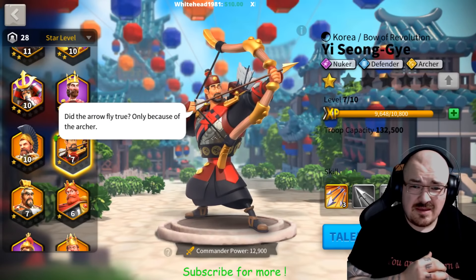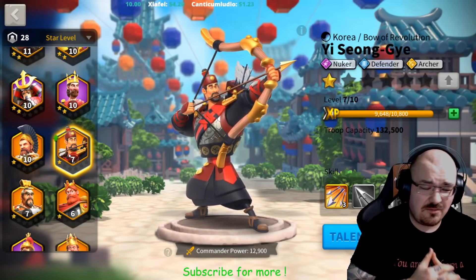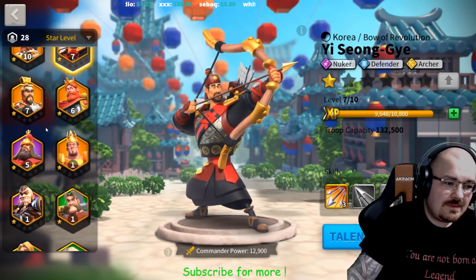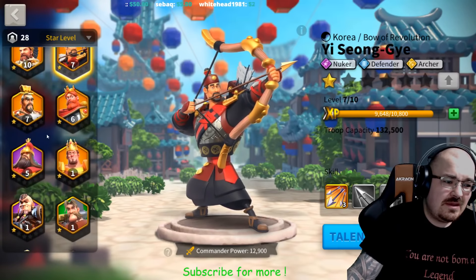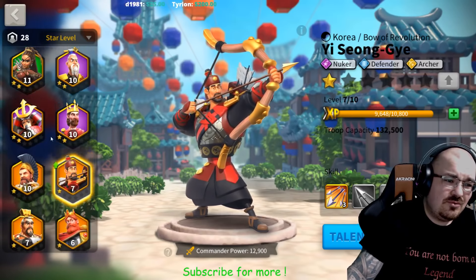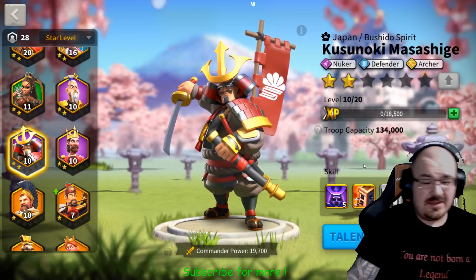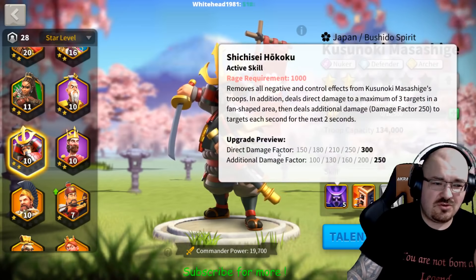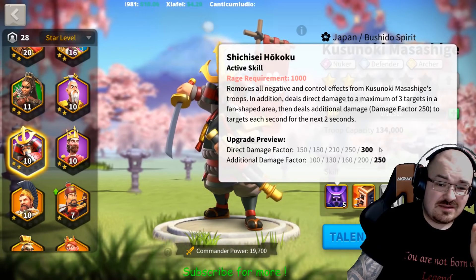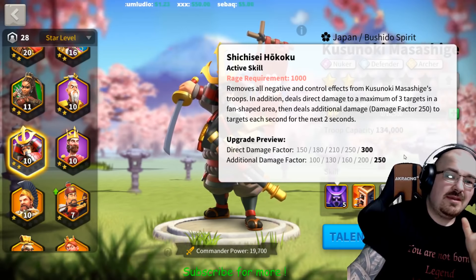That covers his skills, stars, and levels. He can do very well as a secondary commander. You might be wondering who is the best pairing for him — being a nuker, he's going to do very well with another nuker. Looking at Kusunoki, he also does a direct damage factor and additional damage in a fan-shaped area. So they both do AOE fan-shaped damage, making them a strong combination.